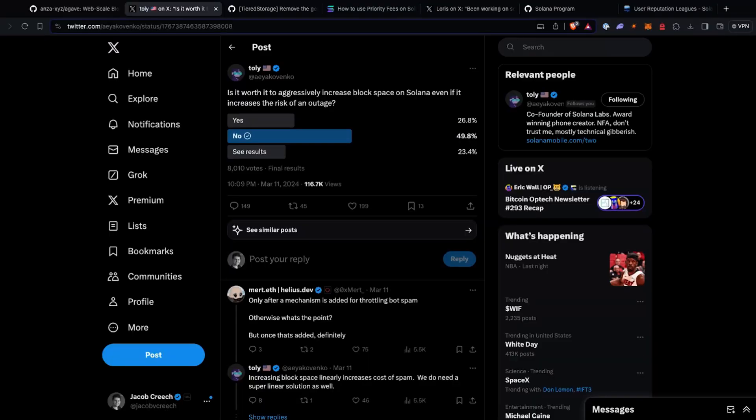So if you have a lot of transactions, especially right now where there's a ton of transactions going on in the network, you could potentially hit the block space cap and your transactions could be dropped. There's a lot of different discussion going on about how to fix this. One of the things Tully is mentioning is to aggressively increase it and see how it can handle the load.